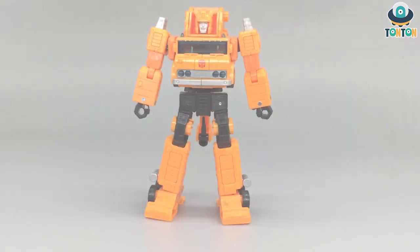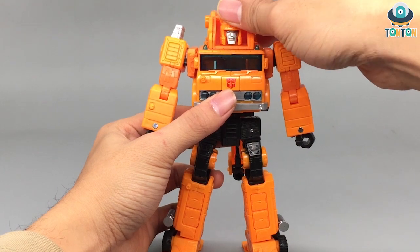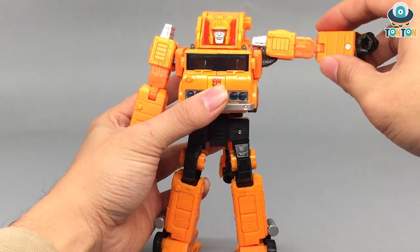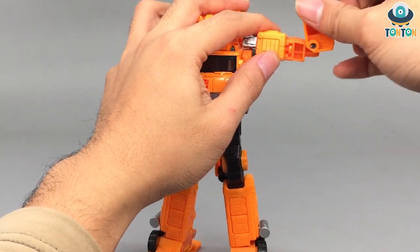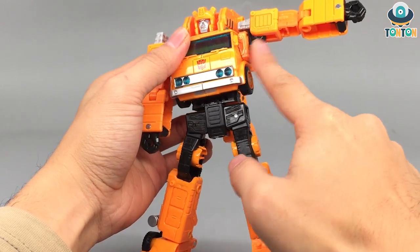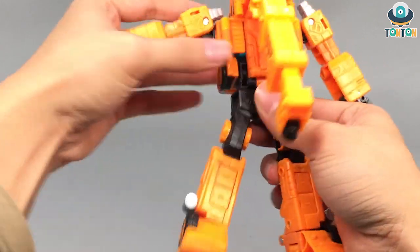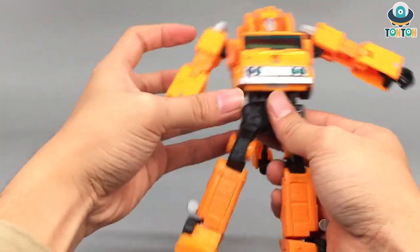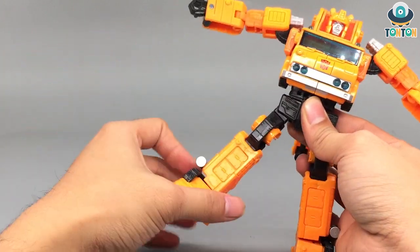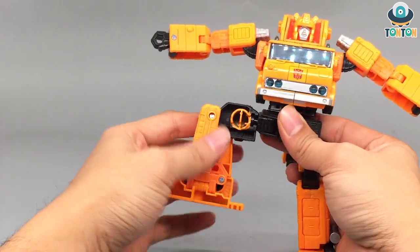Now let's go through the articulation. The head cannot look up and down due to the transformation, so you only get rotation. The arms can move up, swing out, and do a full rotation, with a swivel at the bicep and a 90-degree bend at the elbow. The hands cannot move due to the transformation. You've got a waist swivel. For the legs: kick to the front, kick to the back — full range — and the spread is also full range. There's a thigh swivel, a 90-degree knee bend, and a really nice ankle pivot.